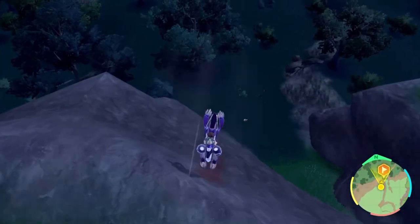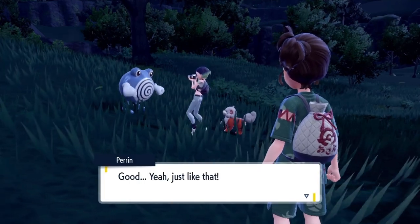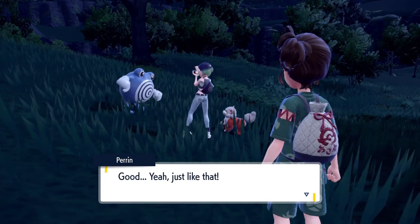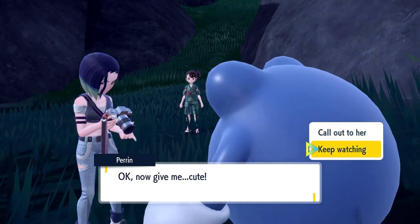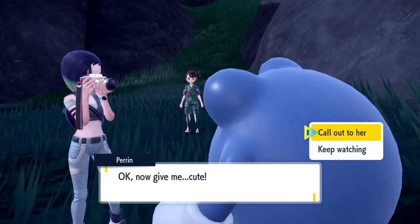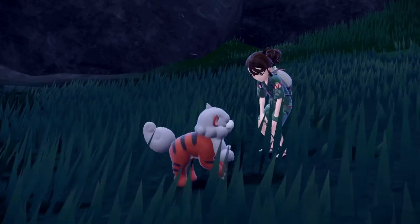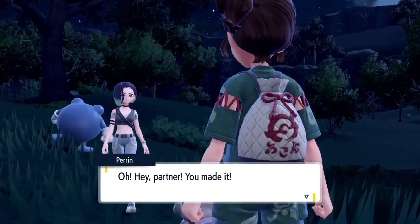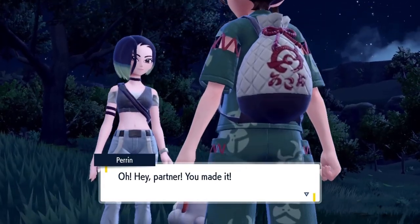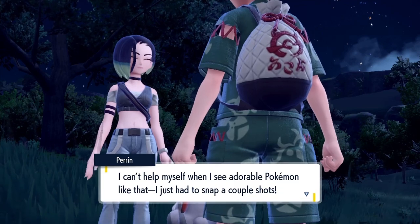Okay, we're almost there. I'm gonna jump down here — and that is literally her right there. She's got a Poliwag — I literally just evolved one of those to meet the 150 requirement. She doesn't even hear me calling out to her. She's too focused. Oh, Poliwag's getting a photo taken — wow, wow! Oh hey partner, you made it! I just couldn't help myself when I see adorable Pokémon like that — I just had to snap a couple shots.